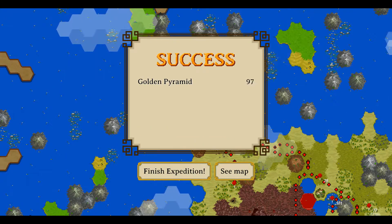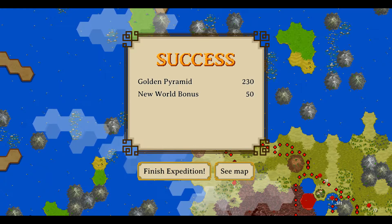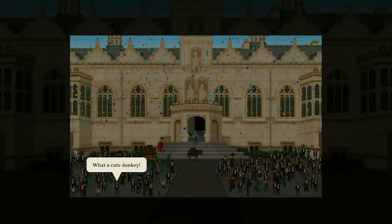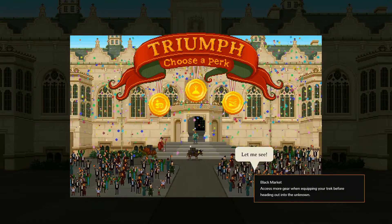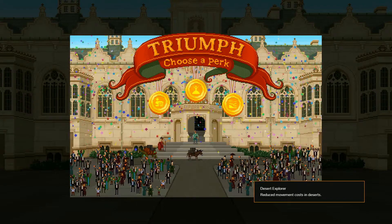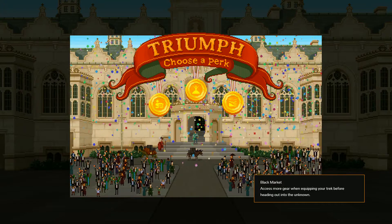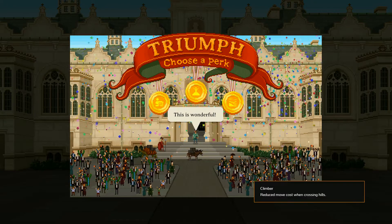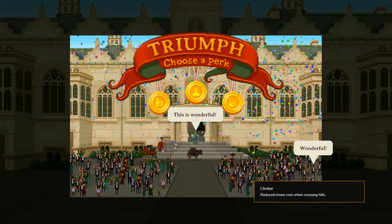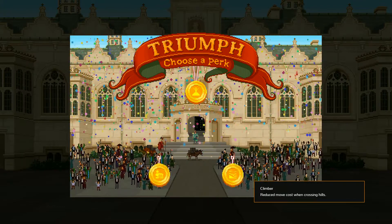What an epic trek! We found the golden pyramid, we got a new world bonus which is awesome. We did lose our chef but hey ho - what a cute donkey. This time around we get to choose from black market, climber, or desert explorer. We've got quite a few teeth so I'm not going to be worried about the black market - I'm going to go for climber, which will help us have a good look around areas when we find them.